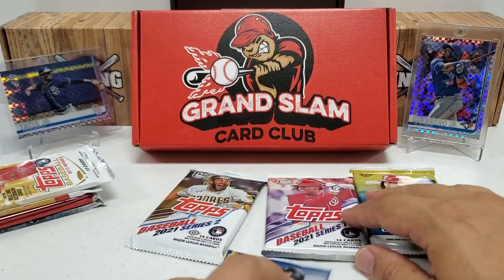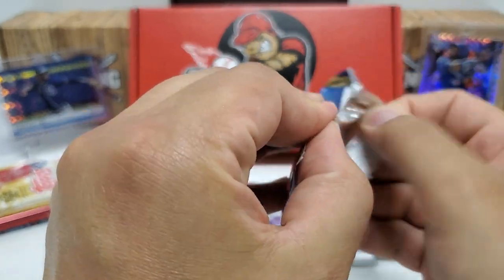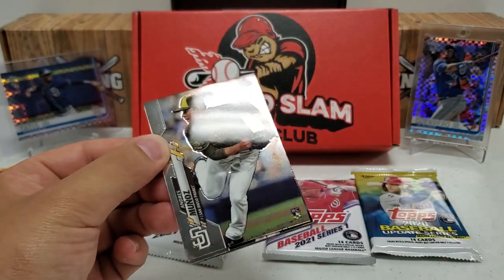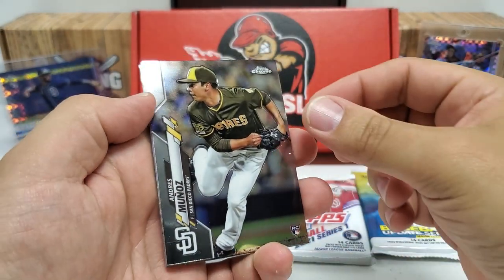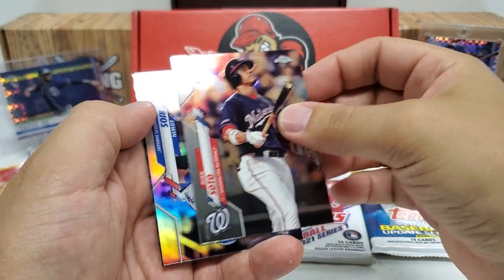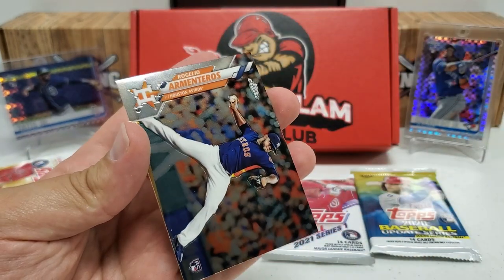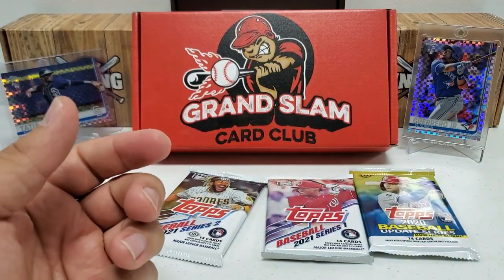Let's do our other Chrome pack — 2020 Topps Chrome, only four cards in here but it's a hobby pack. Finding an auto is like 1 in 12, roughly. We got an Andres Munoz rookie card, Juan Soto, Edwin Rios rookie refractor — those are not numbered, those are refractors. And our last card is a Rogelio Armenteros rookie card. Nothing really crazy there.